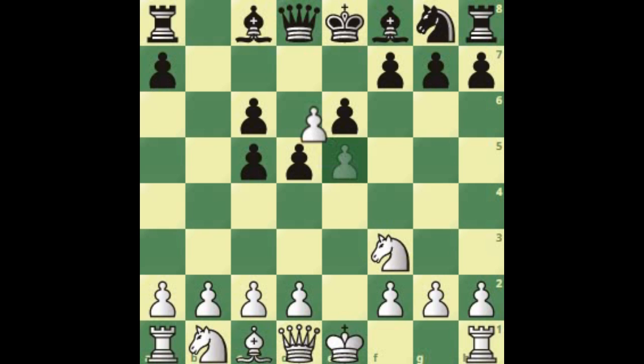After d5, clearly here we take en passant. And after bishop takes back, queen takes back doesn't make much sense because you have to develop the bishop, and then you're only able to go to e7. After knight f6, it's kind of passive. But either way, we have achieved what we wanted, which is this double isolated pawn on c5 and c6.